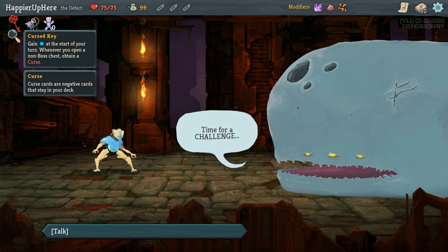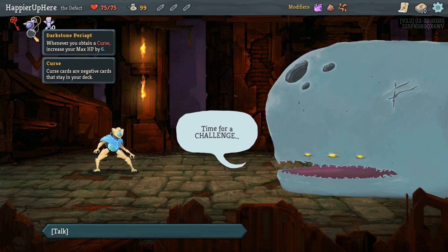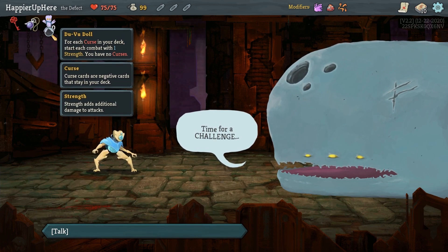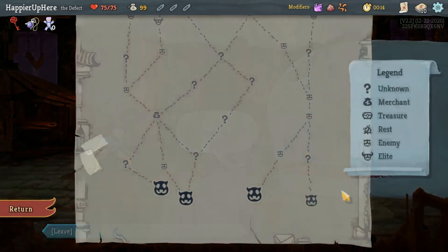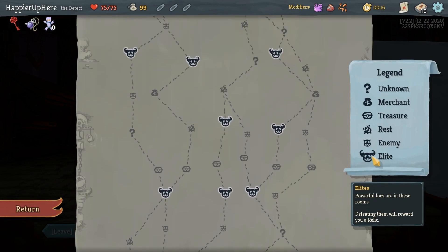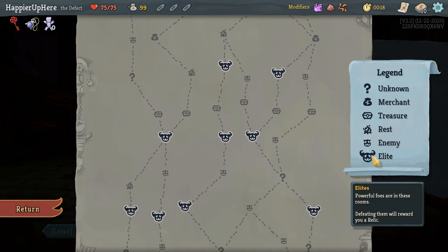At the start of your turn, whenever you open a non-boss chest, obtain a curse. Darkstone Periapt: whenever you obtain a curse, increase your max HP by 6. And at the start of each combat, one strength per curse. Obviously maximizing question mark rooms will be important.